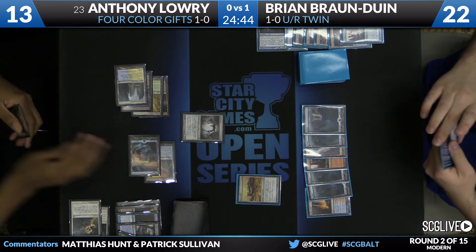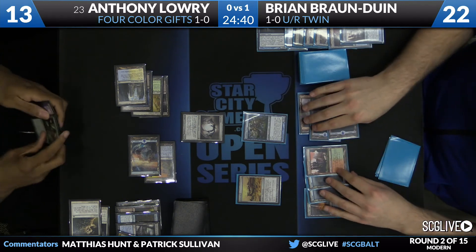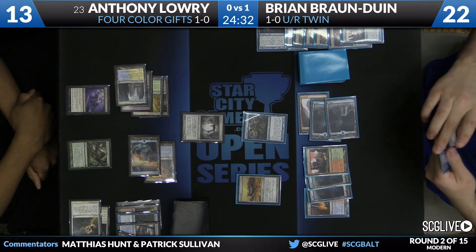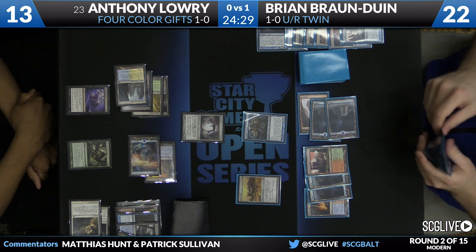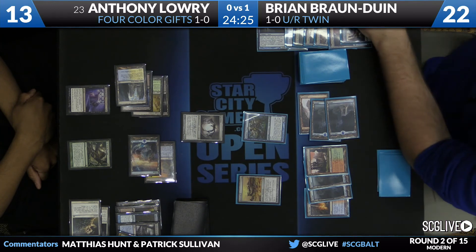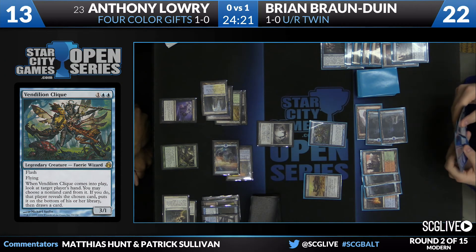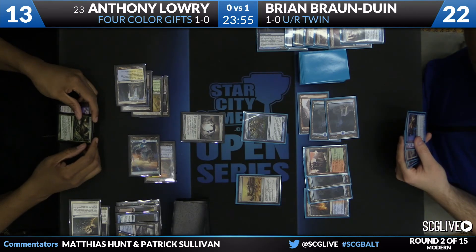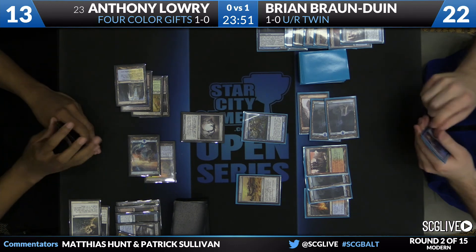Brian gets an end step Vendilion Clique into play. That's going to mean he gets to get rid of Life from the Loam or Unburial Rites. I actually think he's not going to touch this hand — I think he's going to just rebuy the Batterskull, attack down to 10, present the two creatures again. Life from the Loam is good, but at this point it takes far too long to get going. He's got the kill sewn up in two turns if he just puts the Batterskull onto the Clique. He'll leave him there and keep those clunkers — this game's not going on long enough for those cards to get leverage. Pestermite and Dispel in Brian's hand as well.